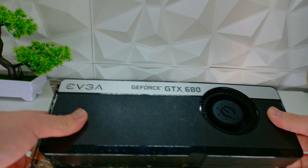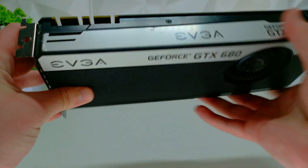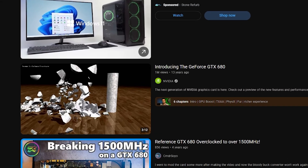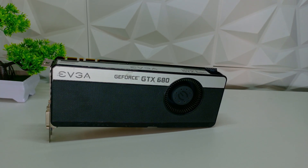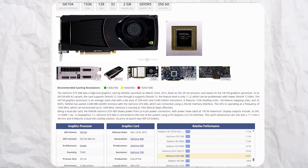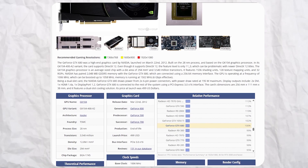Now, all jokes aside, in this video we're taking a look at a GTX 680 thirteen years later. Why? Well, YouTube randomly decided to recommend me NVIDIA's original launch video, and it got me thinking. This is a sign — a sign for me to go waste money on an obsolete GPU. But wait, is it actually obsolete in 2025? Have I just bought myself a glorified HDMI port, or can this thing actually play any modern games released in the last few years?